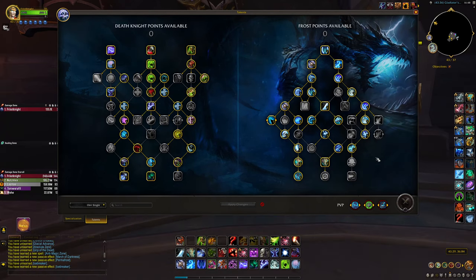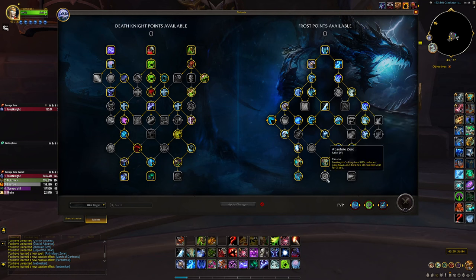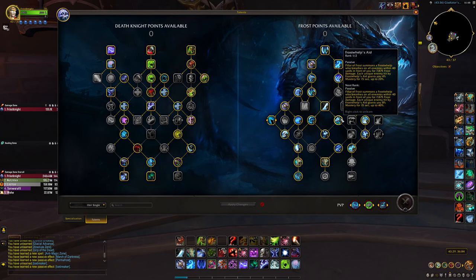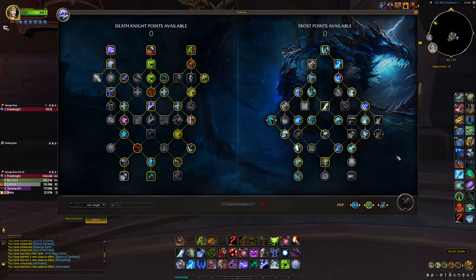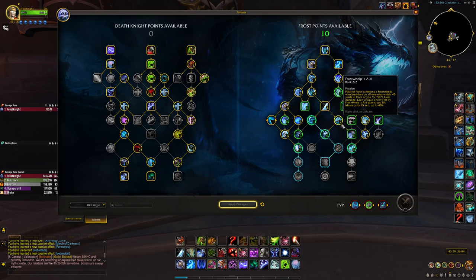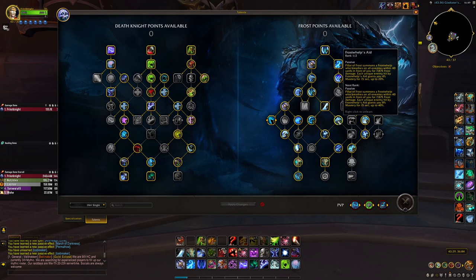For the single target and Raid build, we go with two points into Icebreaker for more single target damage and we don't take Absolute Zero — just one Dragon is fine. We go with two points into Enduring Strength and one point into Frost World Aid. If the fight has adds spawning, you should take less points into Enduring Strength and go with two points into Frost World Aid for more Mastery, especially if the fight is three or more targets.